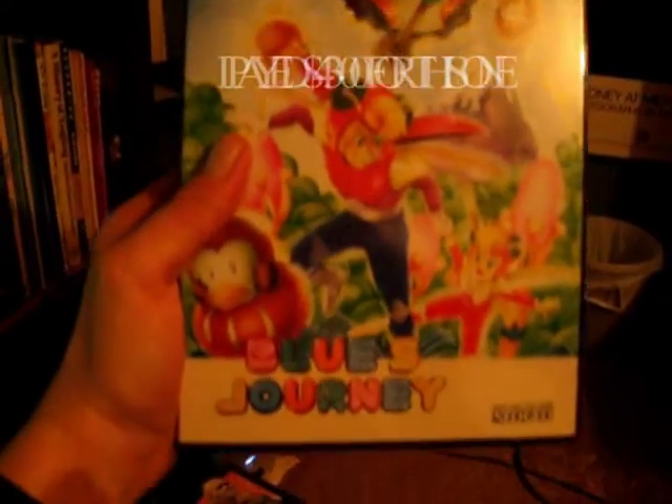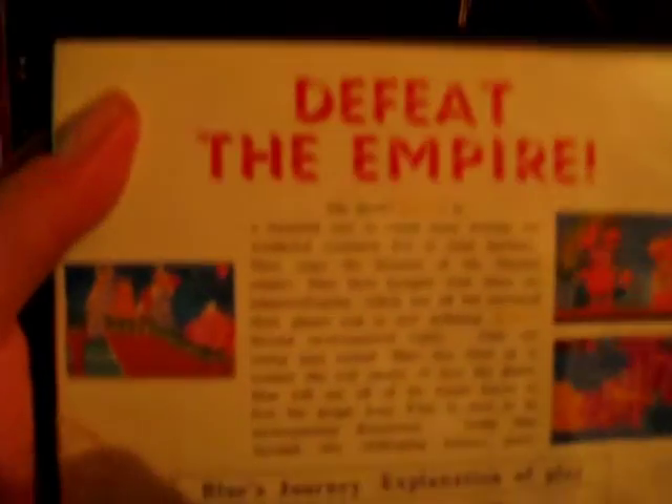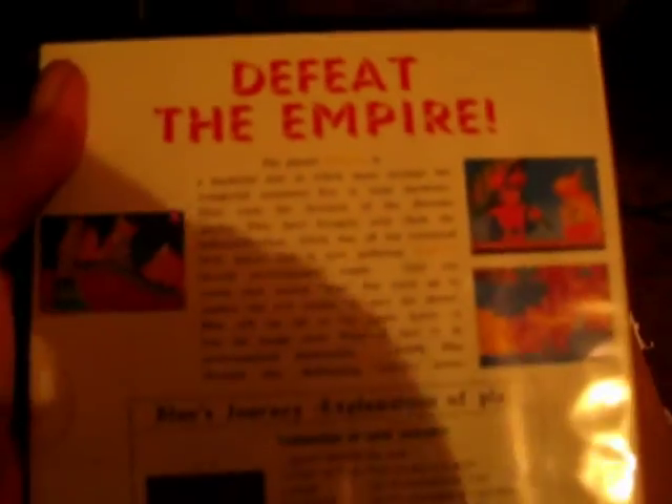Last but not least — Blue's Journey for the AES. It's a cool little platform game, nothing much to it. But again, it's the English version. It's a lot easier over here in Australia — most things are the Japanese versions — so I'm quite happy when I get the English versions. This came with instructions as well. The massive big AES carts — it's hard to tell, but they're big carts compared to some of the other systems.